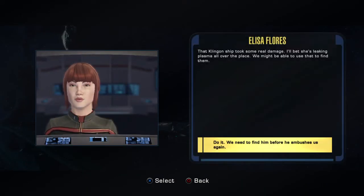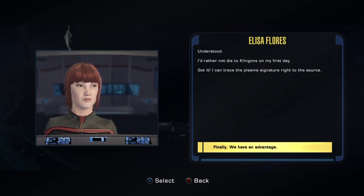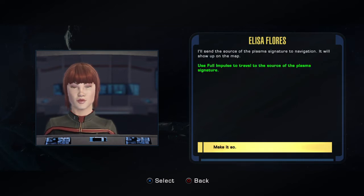That Klingon ship took some real damage. I'll bet she's leaking plasma all over the place. We might be able to use that to find them. Understood. I'd rather not die to Klingons on my first day. Got it! I can trace the plasma signature right to the source! I'll send the source of the plasma signature to navigation — it will show up on the map.